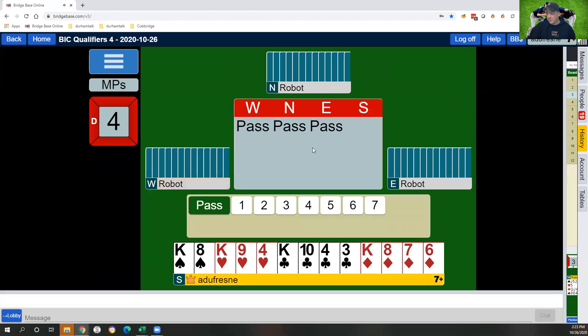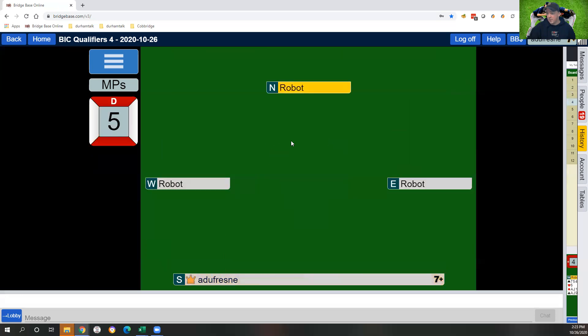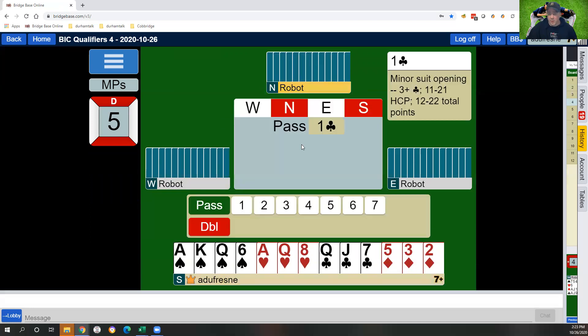Board four: we have a 12-count balanced, we don't have three spades, so I'm just going to go ahead and pass. We applied the rule of 15: 12 high card points plus two spades is 14. When you're in fourth chair, pass-pass-pass, the rule of 15 says if your high card points plus your spade length are less than 15, you should pass the deal out. That's what I did.